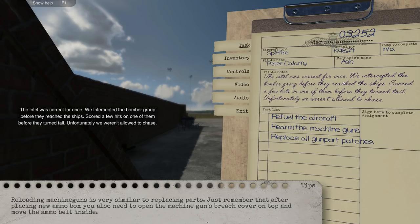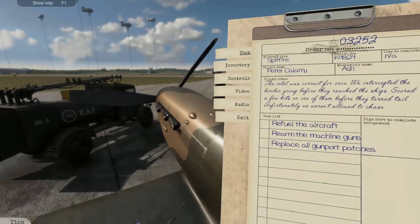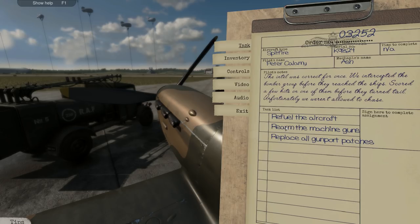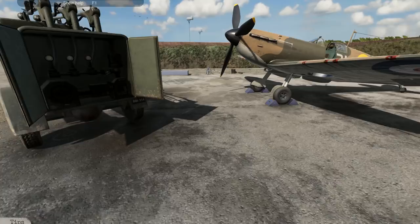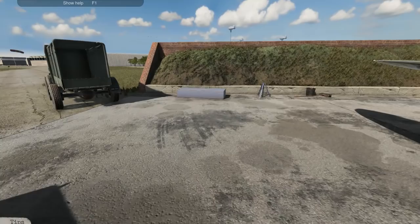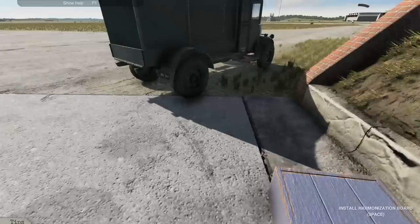Alright, let's go. First off, it says refuel the aircraft. I'm not going to do that just yet. We need to, obviously, rearm the machine guns. So that's what we're going to be doing first. What do we got over here? We've got the oil and the what have you. Is there an ammunition crate? I presume that this is the ammunition crate. No? Harmonization board — I've heard about these legendary harmonization boards. They're quite interesting.